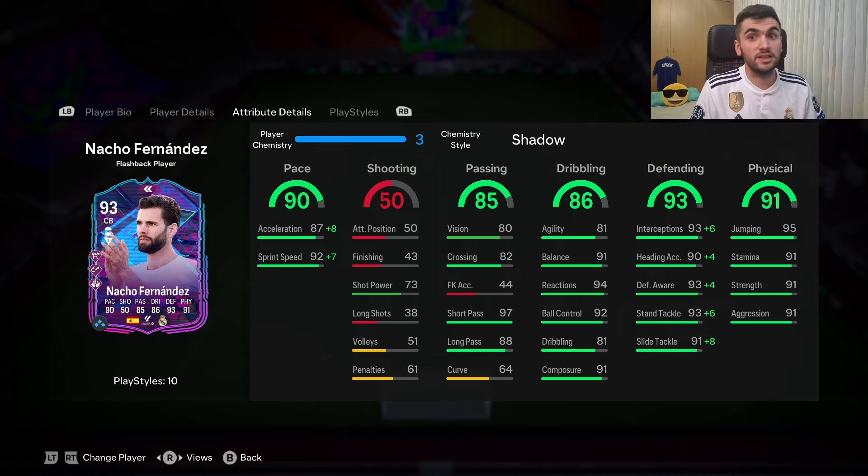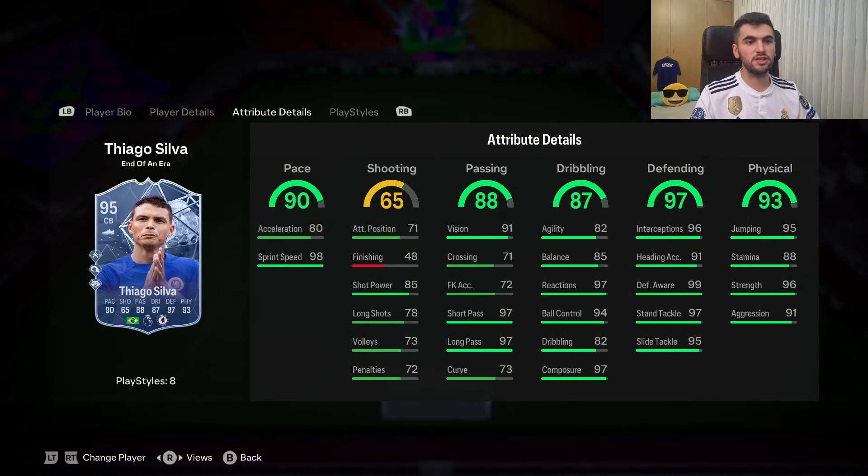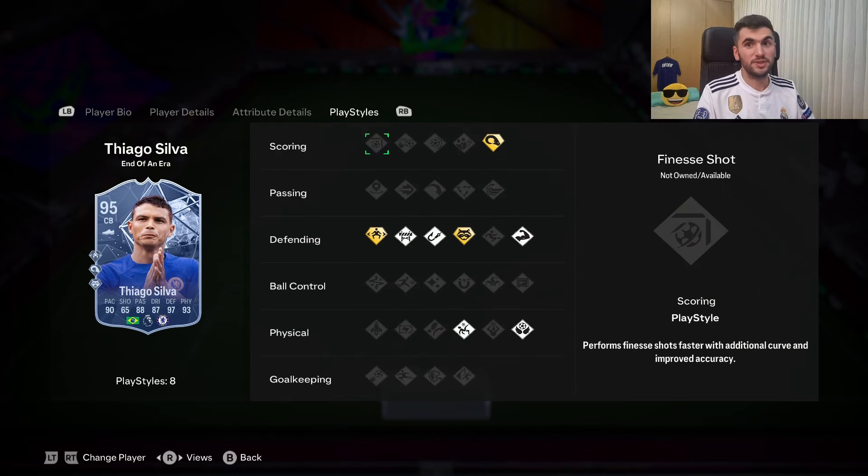His defending stats are great — he has all the playstyles for defending. What I like most is the Jockey playstyle, the Intercept playstyle, the Block playstyle, and Anticipate. His Aerial playstyle is noticeable but you won't find this card on corner kicks. His strength and aggression are indeed there — he puts fights against cards with 99 strength and 99 aggression who are six foot two, much taller than him, and he still pressures them. So his physical is not a big issue.